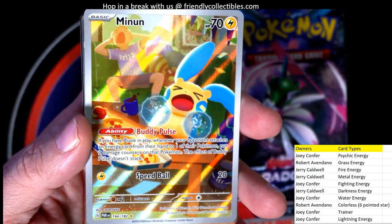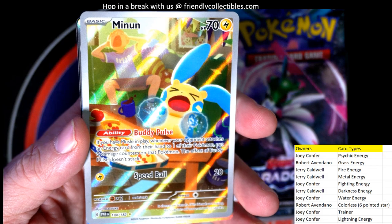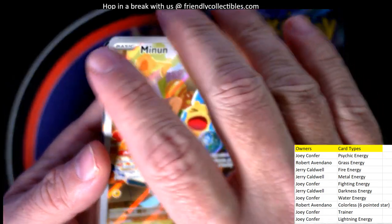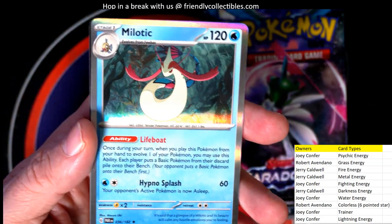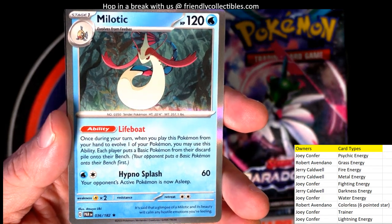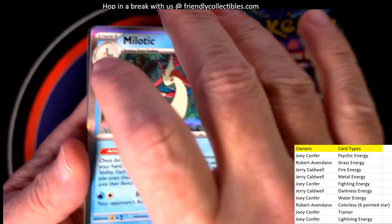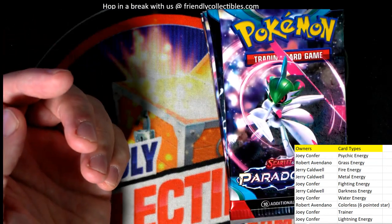It's an illustration rare Mew, lightning energy — that's a good one, man. That goes out to Joey C. Then we've got a holo right here — a water energy, rare holo water energy — and that is Joey C. coming out to you. Then we have the basic energy and the code card.